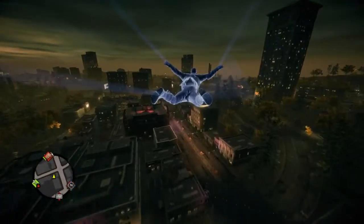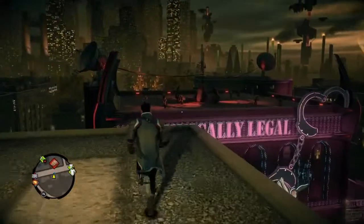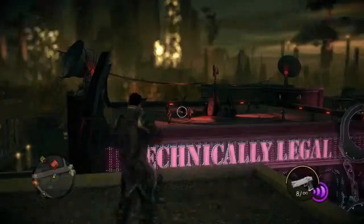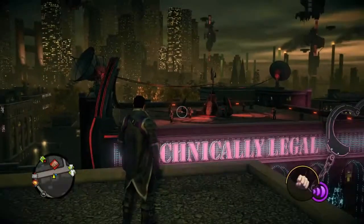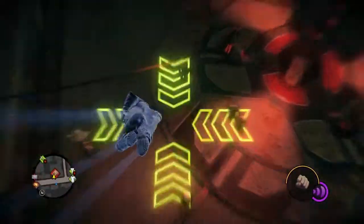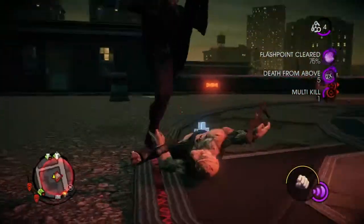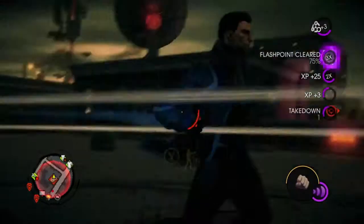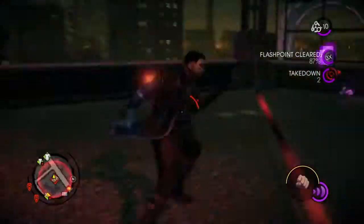And now we're going to show you a little bit of superpowered combat. So on this other roof over here you see a number of aliens. Saints Row is always a game about choice, so I can take them out with a pistol if I want to. But in this case I'm going to use my superpowers to take them out with my bare hands. All these moves that you're seeing here are very easy to execute — they're all designed to make you feel like a total badass.